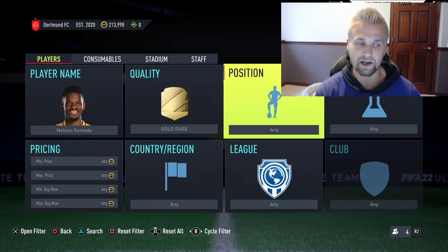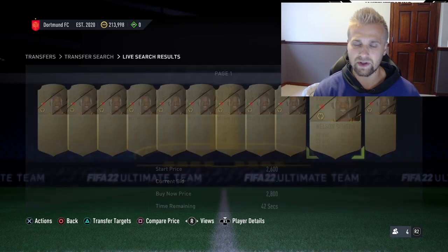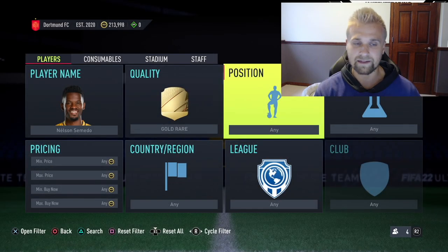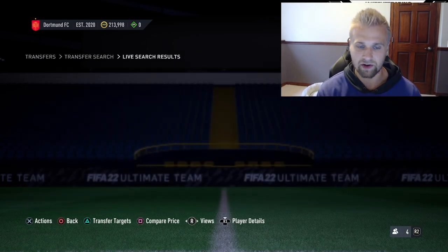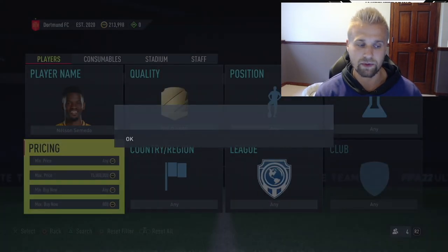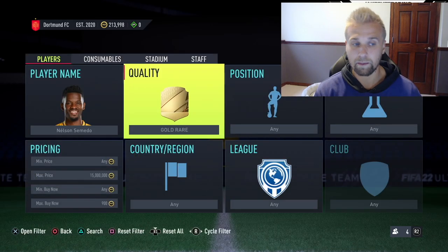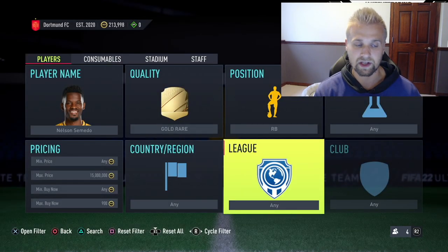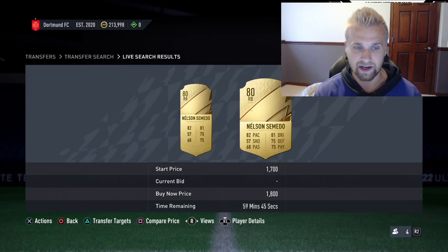Today's method is position change trading. This method is reliant on people under-listing cards by not knowing that the position change holds value. Take Nelson Tomato — he's really popular, got a slight downgrade this year, but still used a lot in FIFA. His base position is right wing back, and right now that card on the market is around 850 coins. But if he's listed in the more standard right back position, he's above 1500 — actually about 1800 coins.